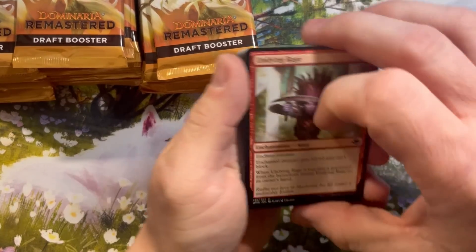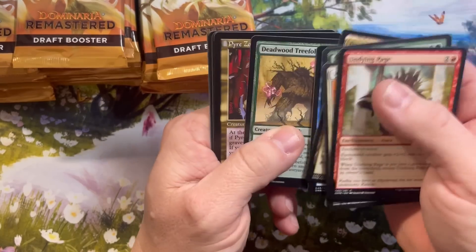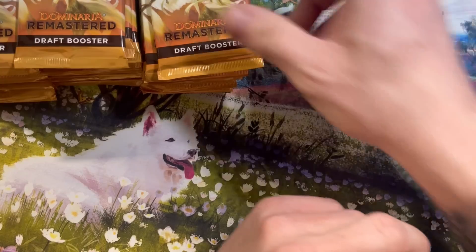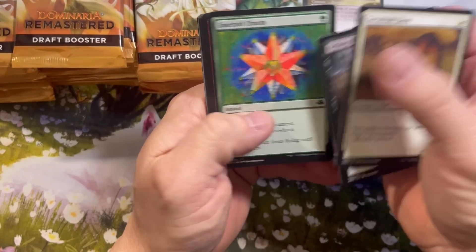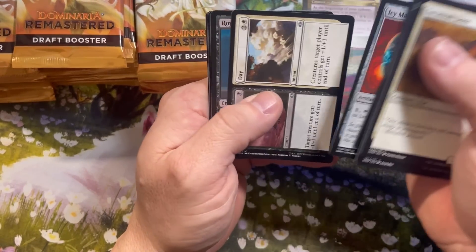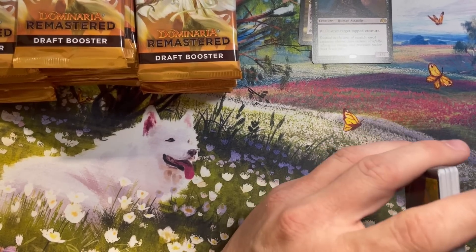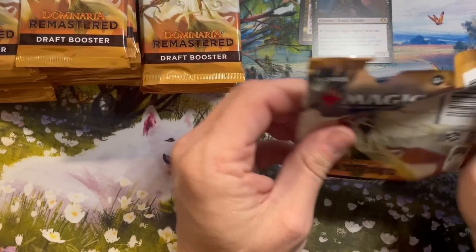We got 36 packs here starting off for Nathan. I've noticed an average between four and eight borderless cards out of these — lots of really good value out of these in a sub $200 box. Curious if these stay sub $200; again that's going to depend on what happens with these singles. So far we're starting off slow — a Pyre Zombie and a Royal Assassin. These Retro Lands are a nice little hit even though they're not foil; some people still like to run those.